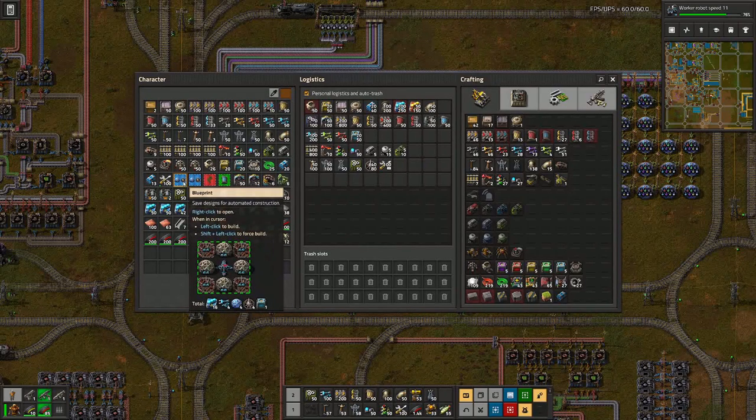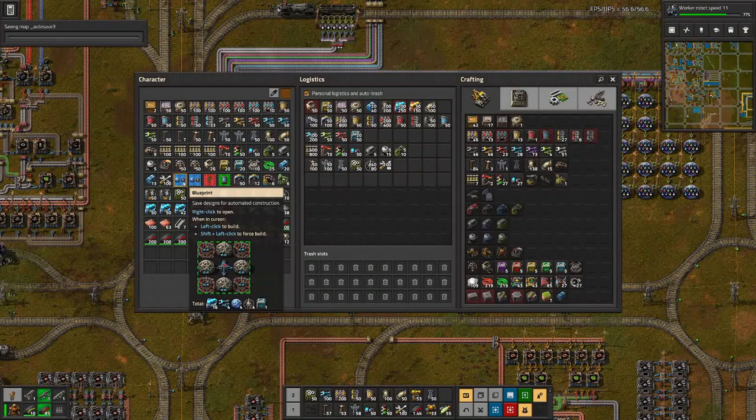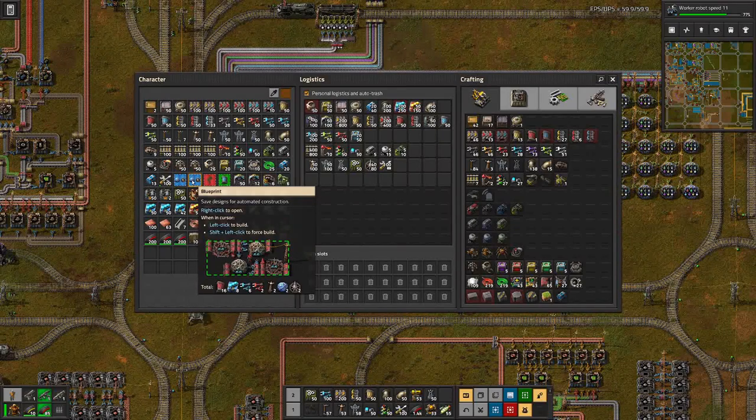But I think I like this setup here better, where we basically distribute the science packs with logistics and then have four labs feeding from one chest. And with these setups we have research speed of 600 percent — same here. But I think in this setup we are losing a bit more space as we also have to accommodate the underground belts.